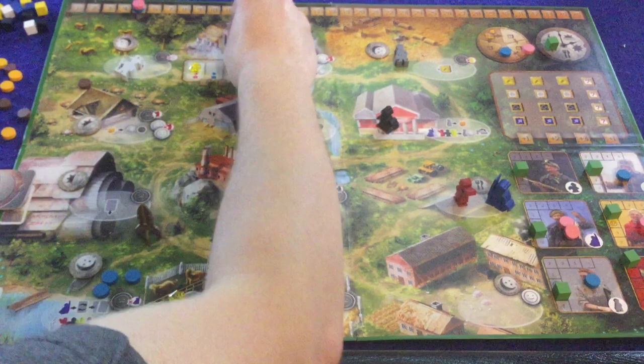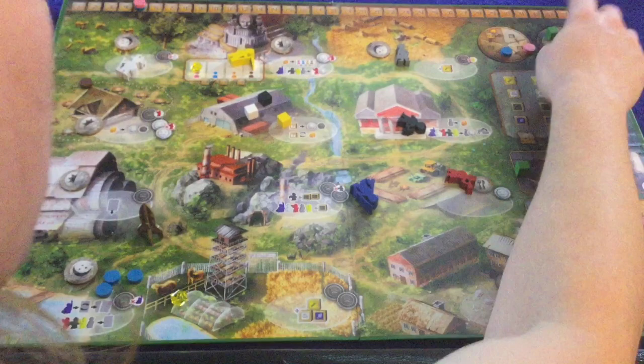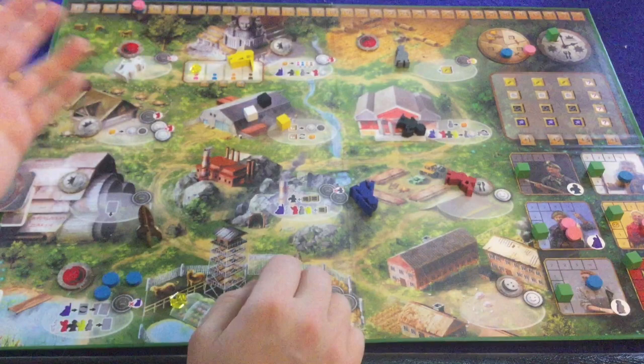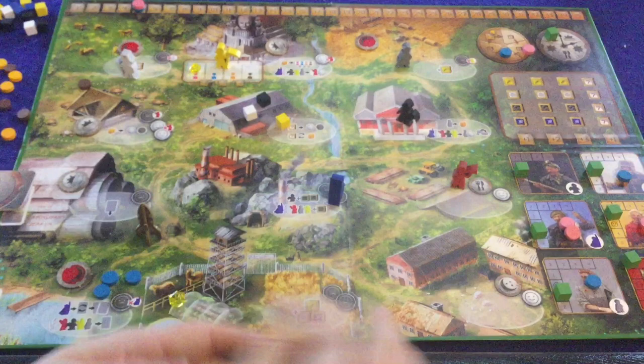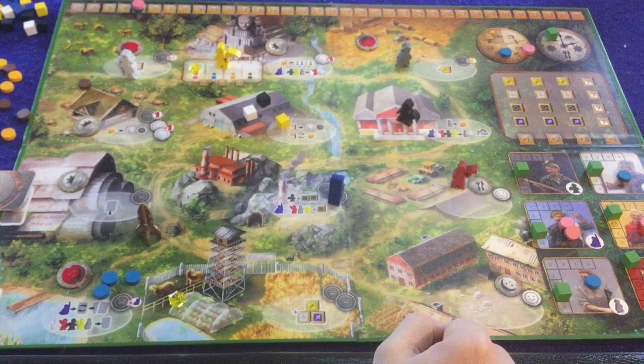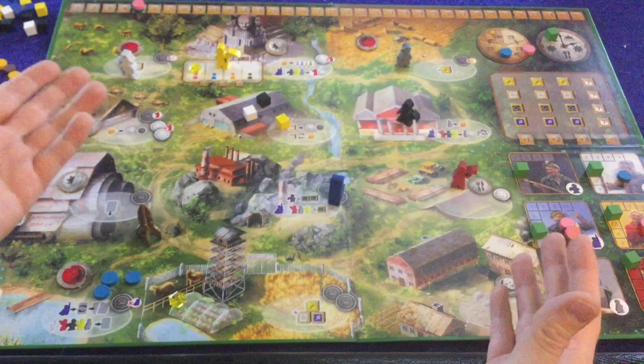The next phase is later in the day, and we rinse, wash, and repeat — placing out all six workers until you've used three of your little cubes. Once you're done with the evening phase and everybody's down, you go to the final phase: the nighttime phase. Nighttime locations are now closed because it's presumably too dark. Each player gets one turn, and this is the only phase in which you can go to the barracks, where that person gets one extra happiness from an extra hour of sleep.